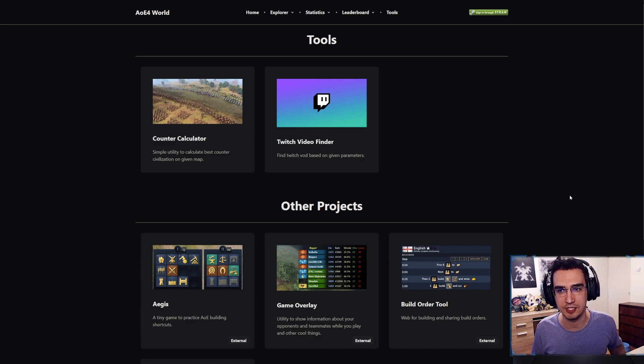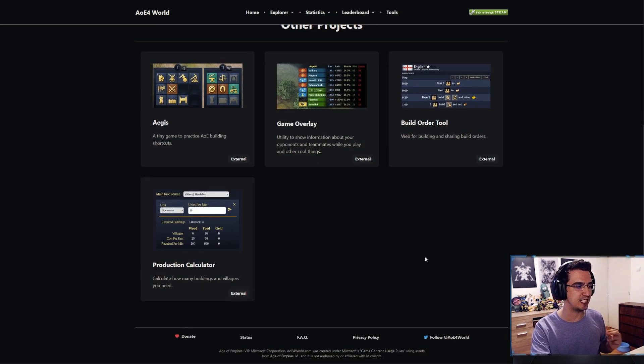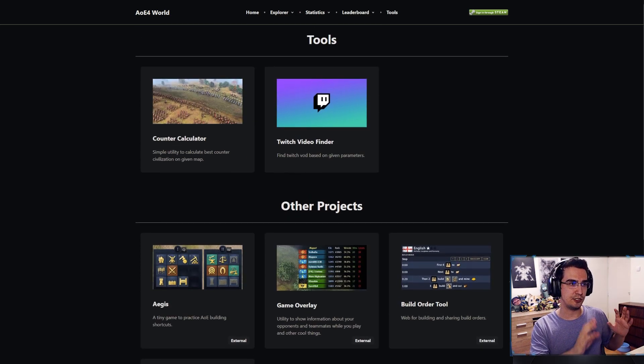There are more things and I want to quickly go through them. But the main thing we're going to be discussing is Aegis — I'm not sure how to call it. It's a tiny mini-game for the browser to practice your hotkeys for buildings. I'm going to show it in a second, but because there are so many good things, I'm going to quickly go through the other ones first.